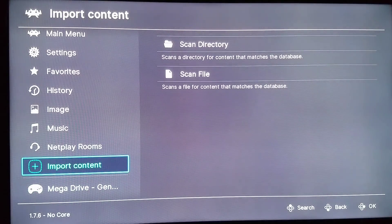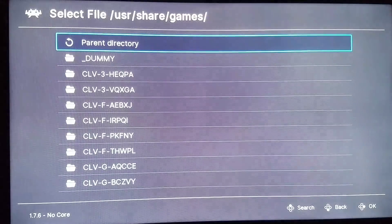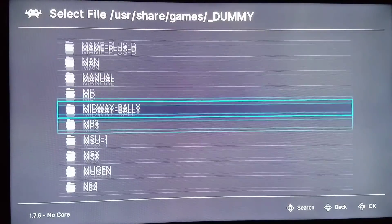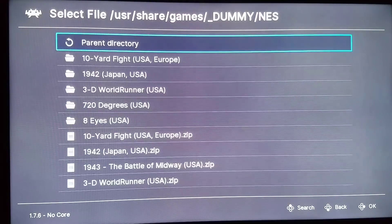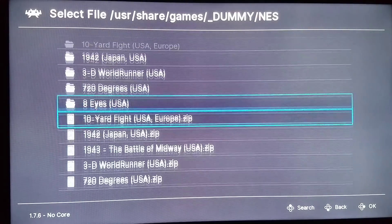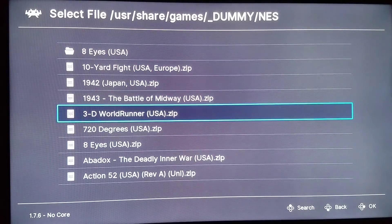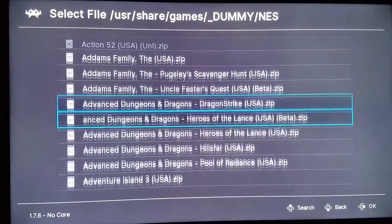I'm going to go to import content right now, go to scan file, go to my dummy folder, go to my Nintendo folder, and we'll add a game real quick. You're going to be accounted for multiple games. We have these together in the playlist — a nice, concise, roughly 10 megabyte file, versus the 80 megabyte database file that I used last year.